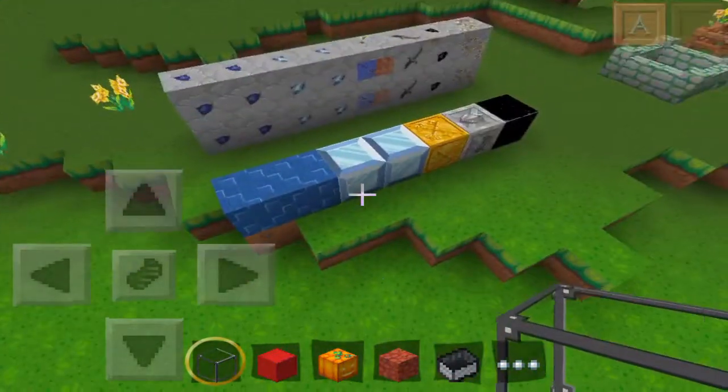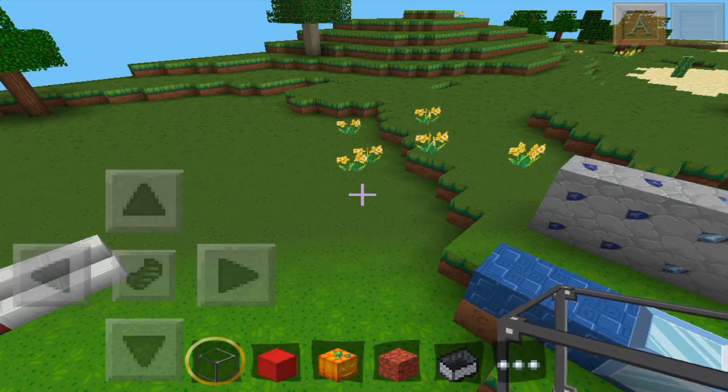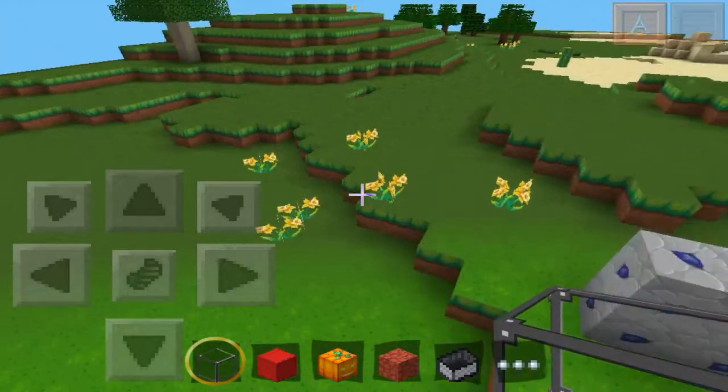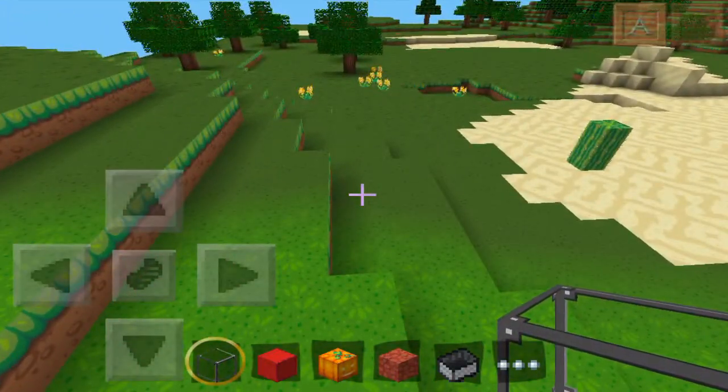As you can see, sand and stuff. I'm not sure if it's like a mipmap bug. But as you can see, as I move, the grass lights up around me.